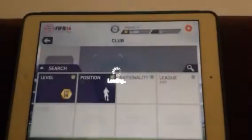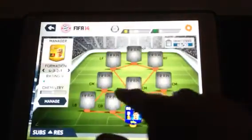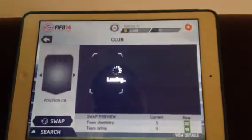So as our goalkeeper today, we are going for the Team of the Season Courtois, who is a beast of a player — he just pretty much stops everything in his path. I really rate him as a player personally, but it's up to you. As a keeper you could go for Casillas, but I don't really think he's done it on FIFA this year. Although he's got quite a high rating, he's just let in quite a lot of goals for me personally.